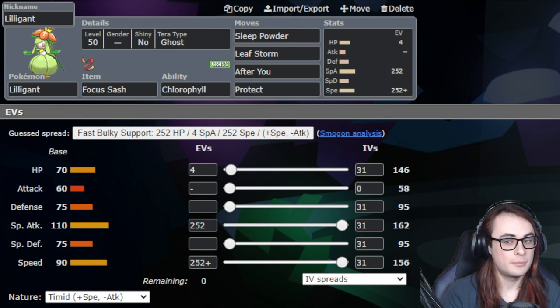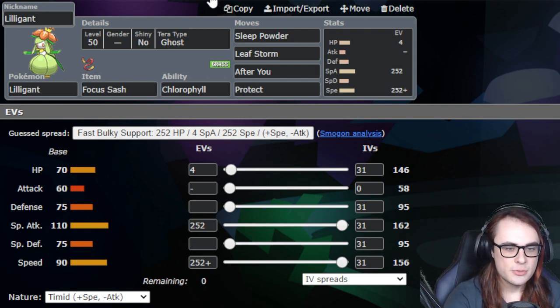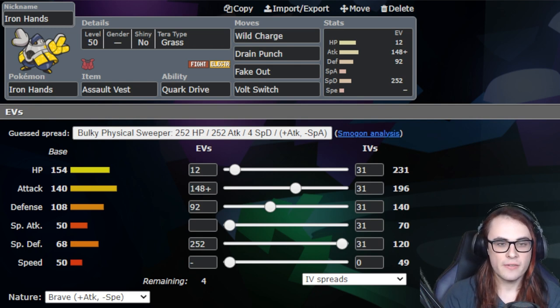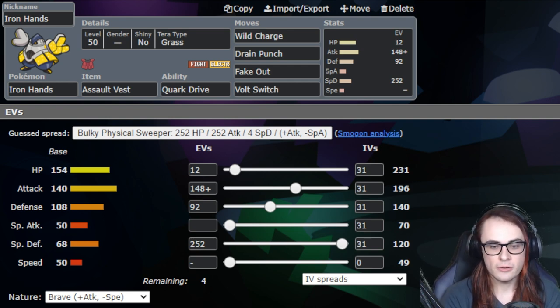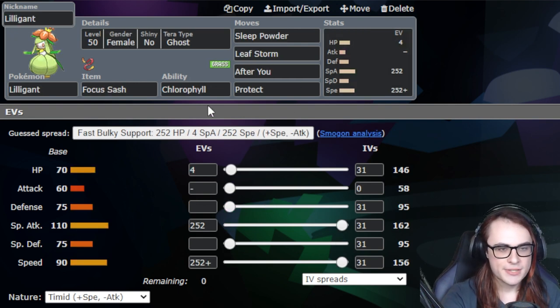I do like Liligant a lot next to Torkoal, because this means you could run a team like Dragonite, Fluttermane, Liligant, and Torkoal if you don't need Trick Room. Liligant and Torkoal with Fluttermane is a really good fast option. Iron Hands with Volt Switch is a good pivot into Torkoal, so you could go Protect with Liligant turn 1, Fake Out or Sleep Powder turn 1, then Volt Switch plus Protect, then bring in Torkoal and start sweeping. This is a really good fifth slot for this sort of team.